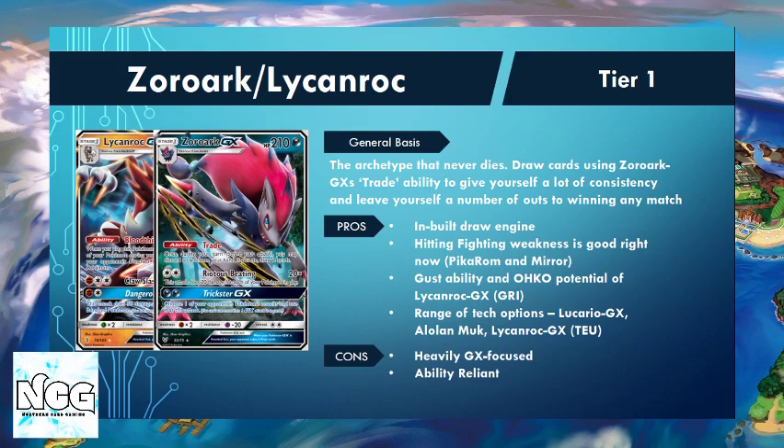The other options with this deck right now: Lucario was played by a number of players, particularly Stefan Ivanov at the last Internationals in Australia, and it hits really hard against fighting weak Pokemon. Alolan Muk has seen a lot of play to shut off Jirachi in the Zapdos Jirachi lists. The new Lycanroc GX from Team Up has also seen some splashable play here and there to slow down the Pikachu and Zekrom decks that are running riot.